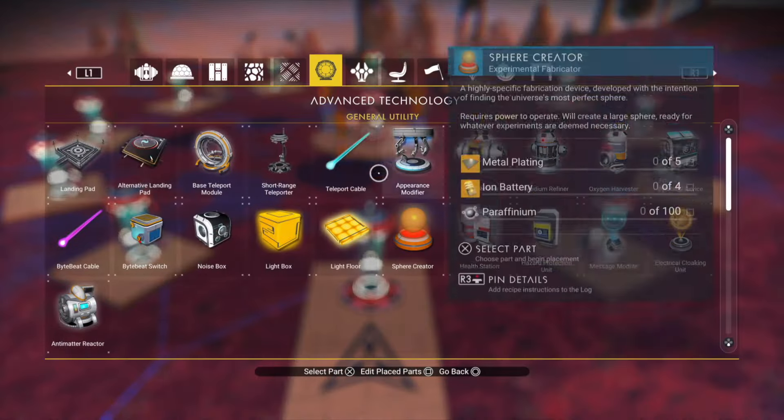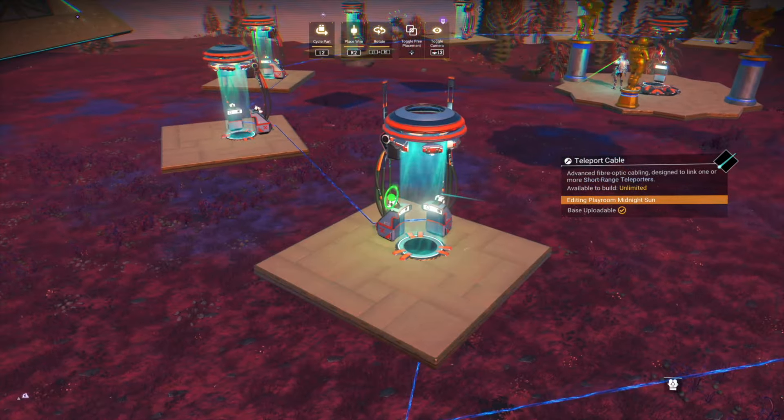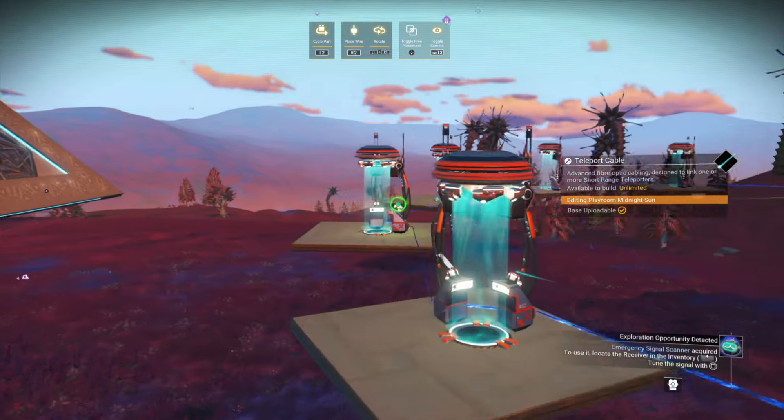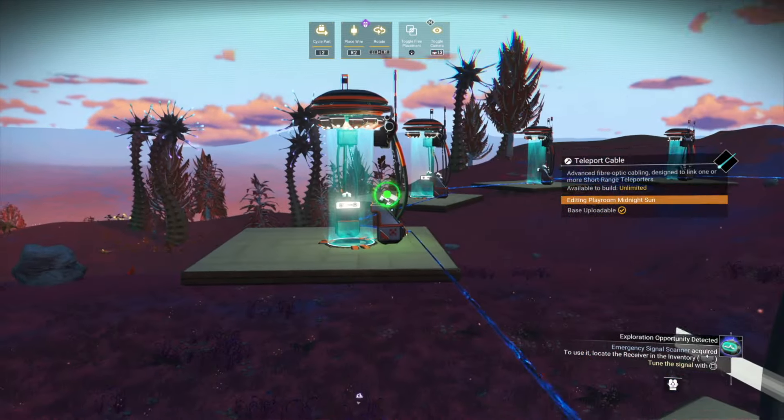Now it's time to select the teleporter cable. You drag it from the start point to the inner one, then from the angled one to the inner one. It's vital that you do this correctly for each and every one or it won't work.